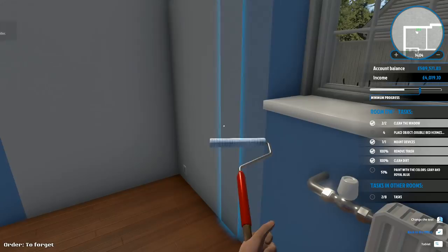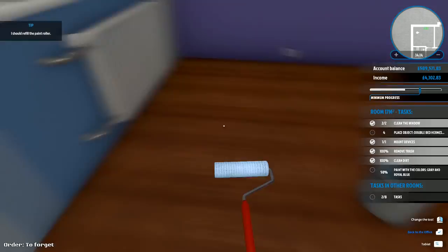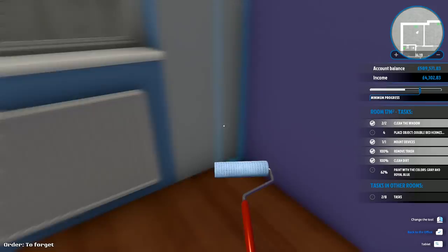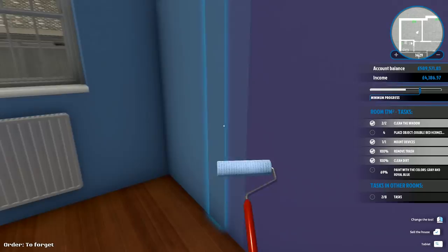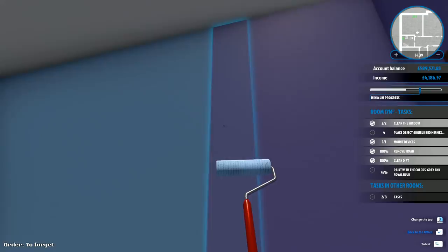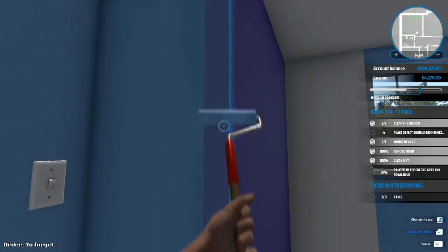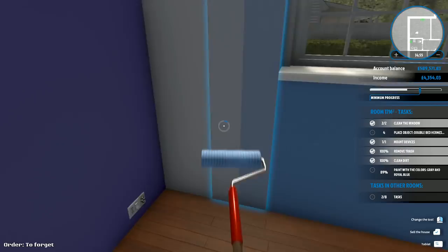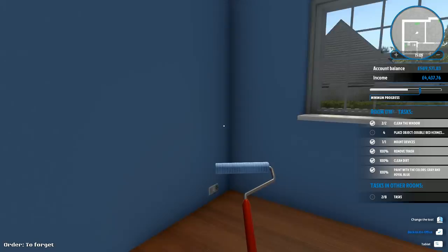It probably would have been easier to paint the wall before we put the radiator on. You can get special brushes with long handles and a kink on them to paint behind radiators, but generally when I've used them I've just ended up making a horrible mess. I've done a fair bit of painting in my time, never professionally — it's never really been a dream I've had for a full-time living. Will gray and royal blue still work if I've done it all in royal blue? It's still happy.